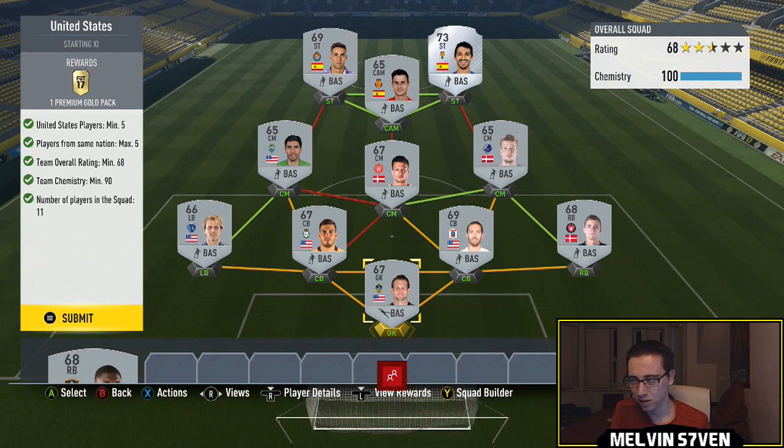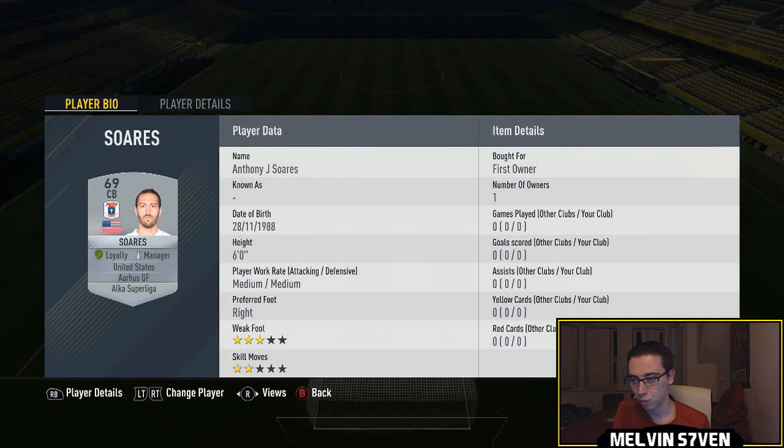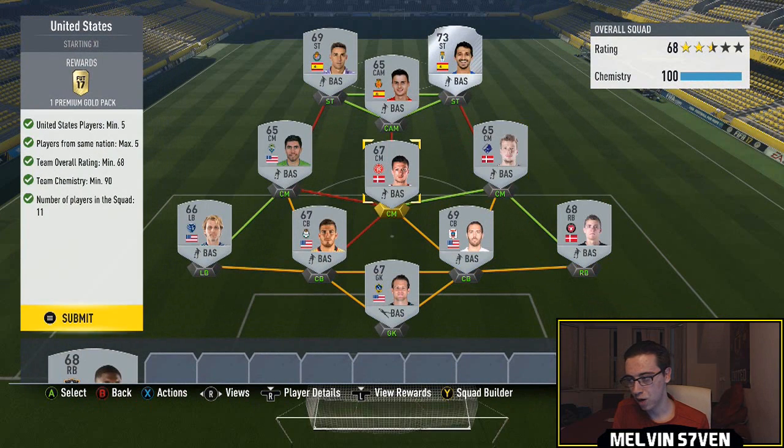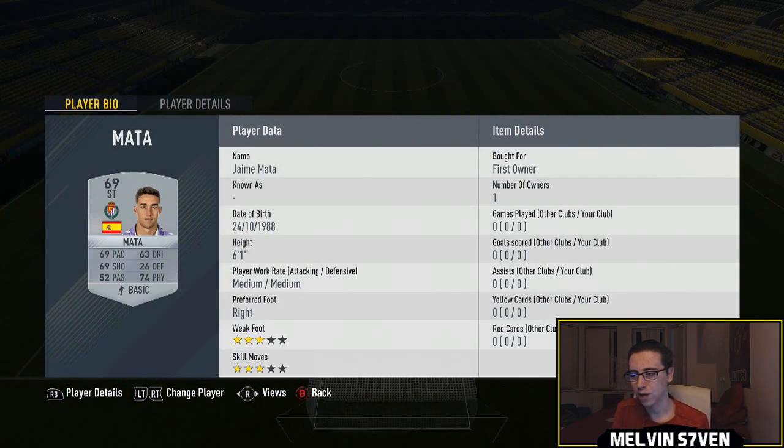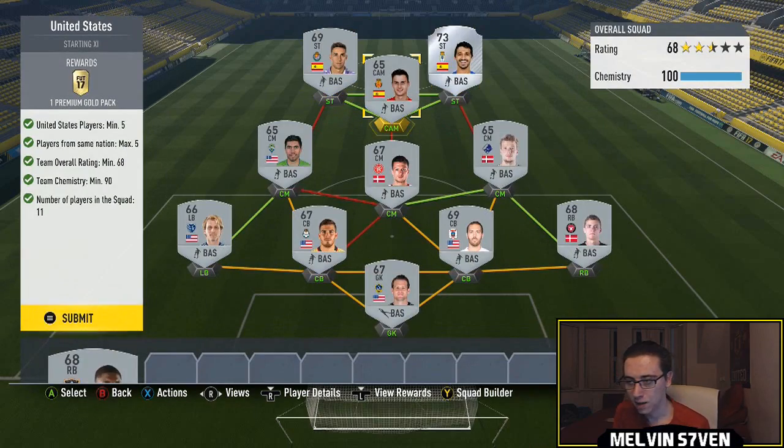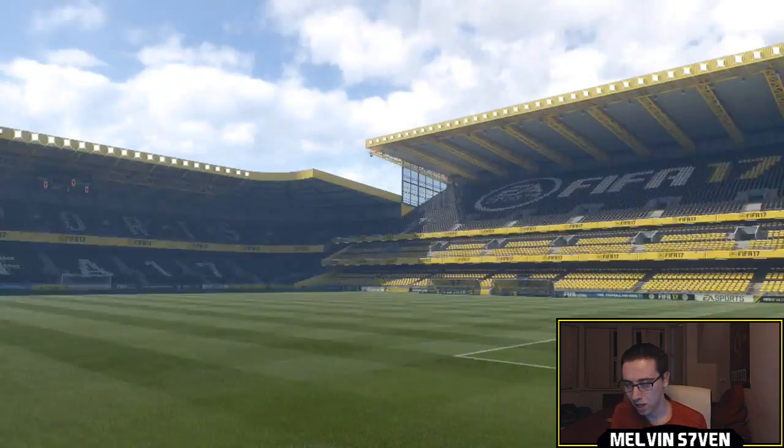Now the United States one is a little bit similar. I think you need five United States players. I've went with three at the back, and then MLS players at left back and centre mid. Because one of my centre-backs was from the Alka Super League - I think that's the Danish league - I've built players around that, so we've got three players there. And then I've sectioned off the strikers and just went with La Liga for the next three. Pretty simple - 7.5k pack there.